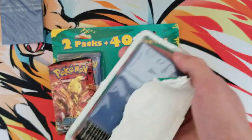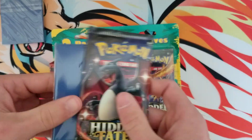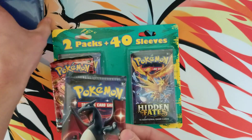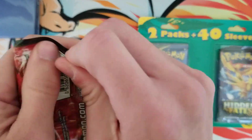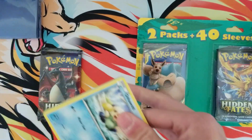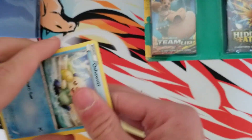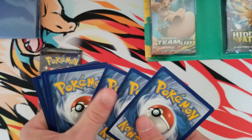So they're starting to put Hidden Fates in these. I'm curious — do you guys think they weigh them? I've heard a lot of people say they think Fairfield weighs their packs, and I wouldn't be too surprised if that's the case. So let's see what's in this Steam Siege real quick.